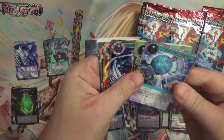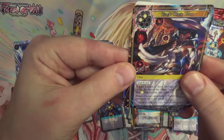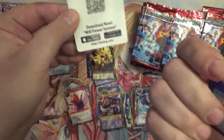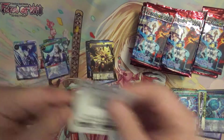Alright, so we've got another Zero's Magic Light, a Light Stone, and a Lumia Saint — this time a Foil Super Rare.